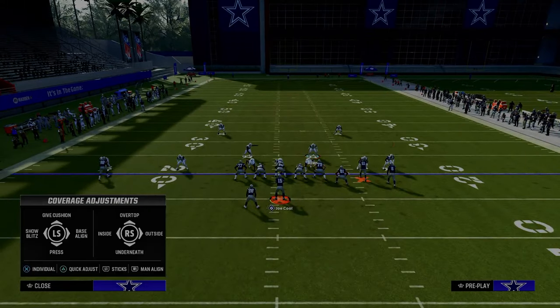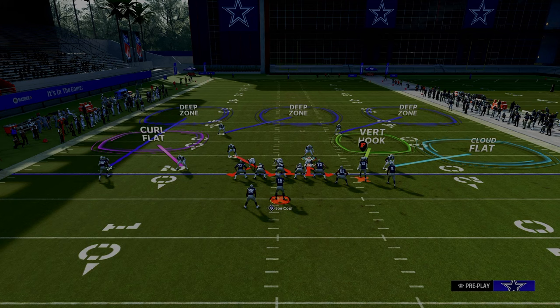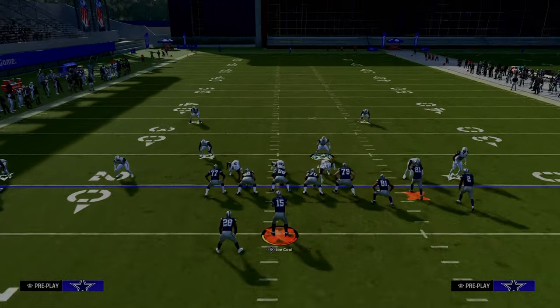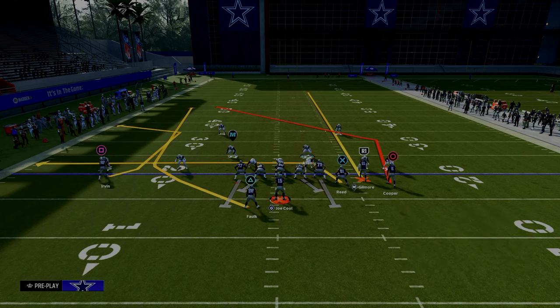So the way that I would normally set this defense up would look something like this. I'd probably blitz my user, maybe spread the linebacker to give him a little bit more depth, but in general this is the standard. One of the easiest ways to attack this specific setup is to utilize the double post with the running back wheel, the slot streak, and then the tight end drag route.